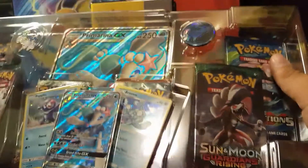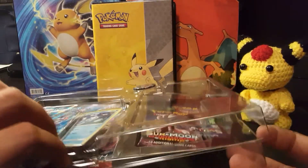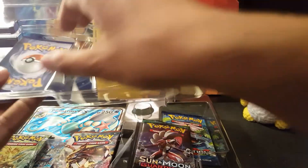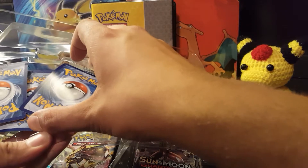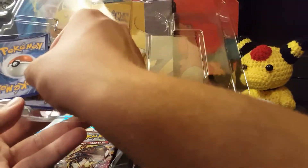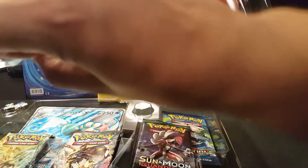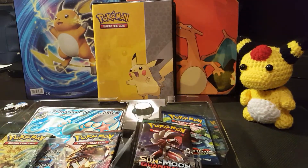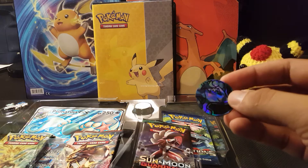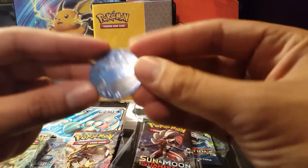I actually chose Popplio as my starter, as I said I would. And to be honest with you, I haven't been using it. I think it's because the nature is not on my favorite list. I got a Brave Popplio — that's no good. It raises attack and slows speed, and Primarina is a special attacker. So I hadn't played the Pokemon video game in quite some time, so I wasn't too sure if that was a good nature or not. Remember: Brave for Primarina — no good.